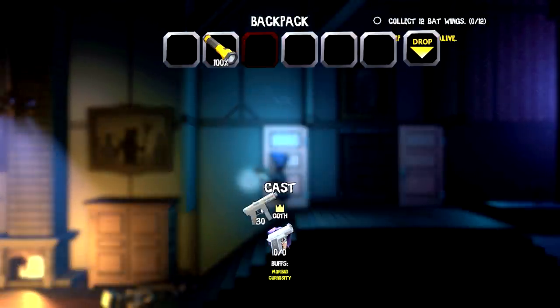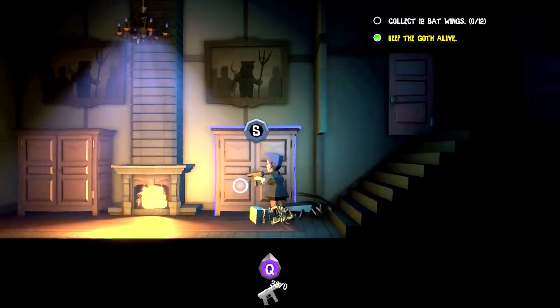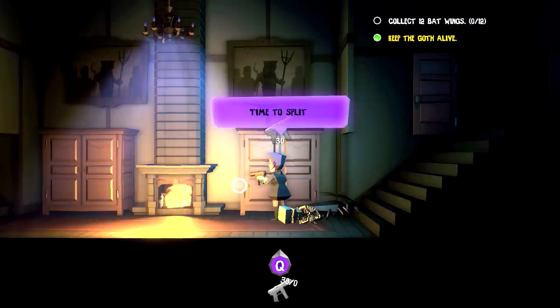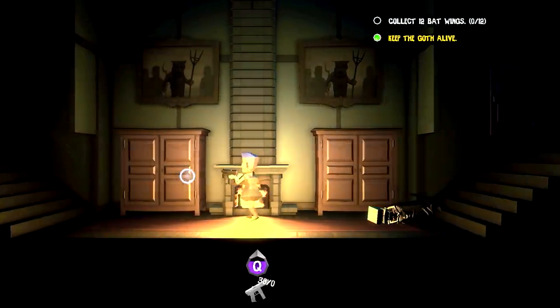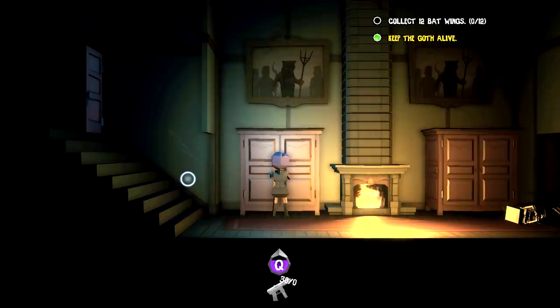Space bar and bring this back here just in case we get some pistol ammo — I won't throw it away just yet. If we run out of space, we'll do that. Twelve bat wings — we could do this! We got two of those. I hate those things. I really have to stop in the middle of rooms.